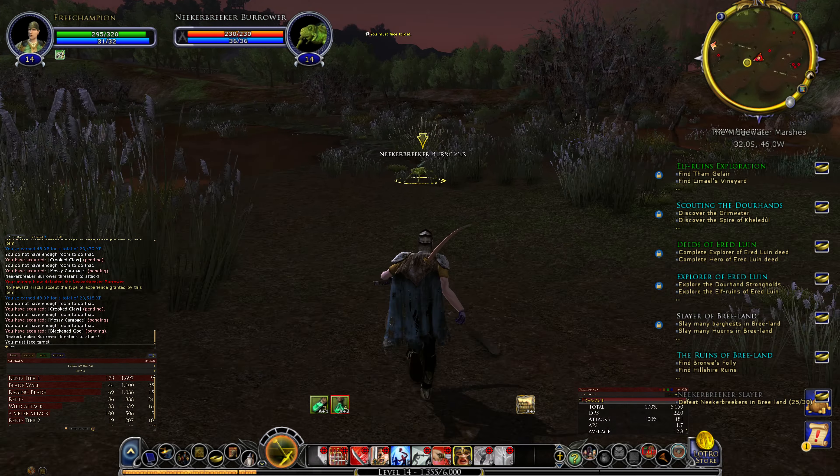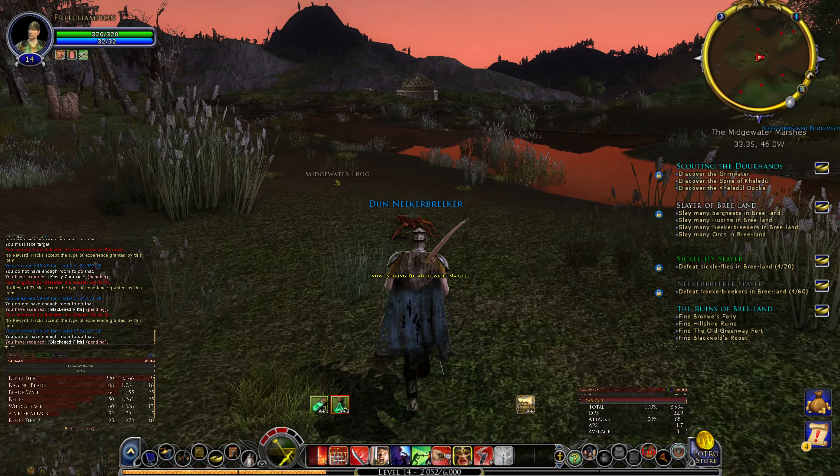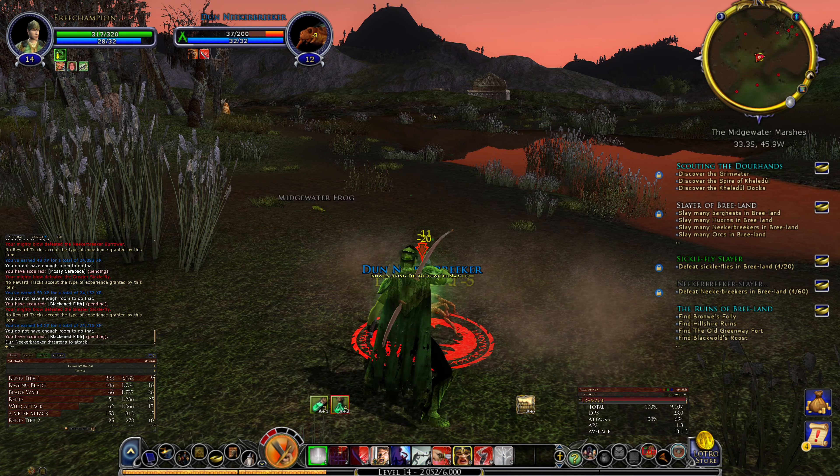You see the knickerbricas - there are far less sickle flies than there are knickerbricas. But as long as you travel in the right locations, as in along the southern edge of the Midgewater Marshes, you will pick up far more of the sickle flies. They're nice level - level 14. You can see we're starting to get more and more of them. Tab targeting, picked it up. They're slightly higher level than the knickerbricas I should say. But I still have some knickerbricas to pick up.